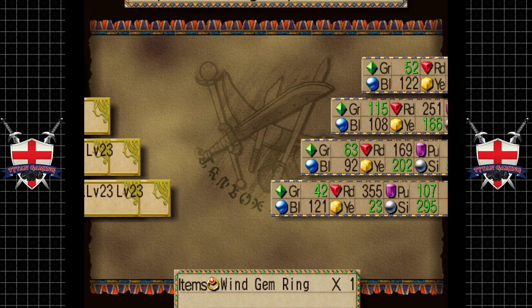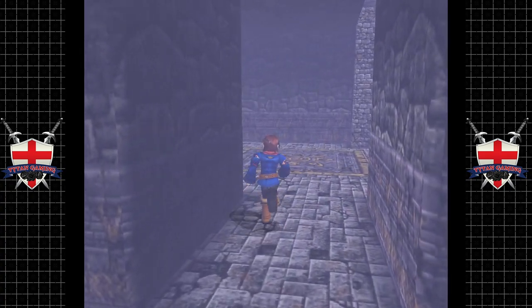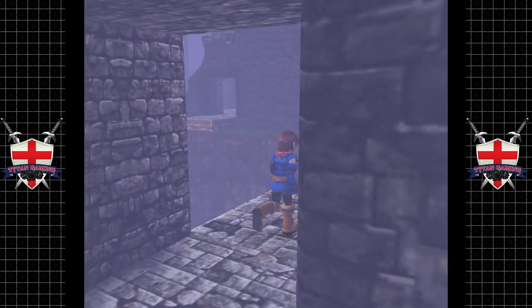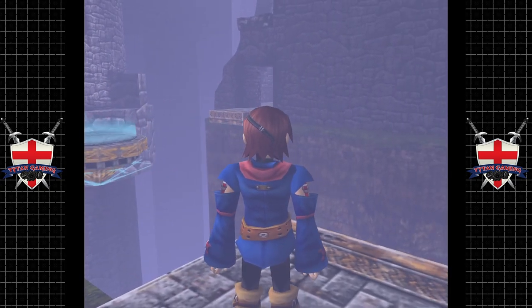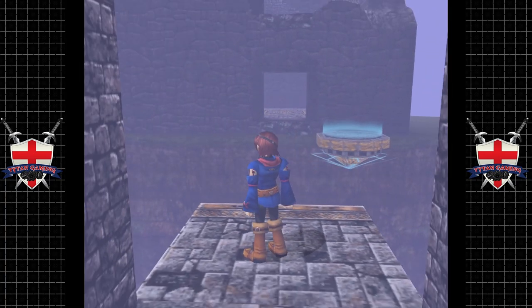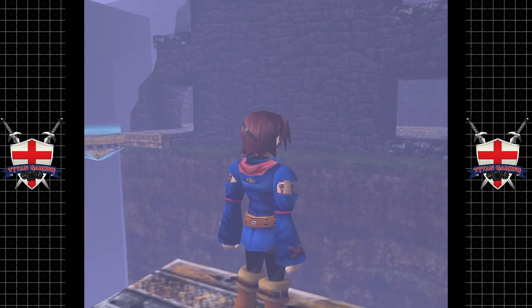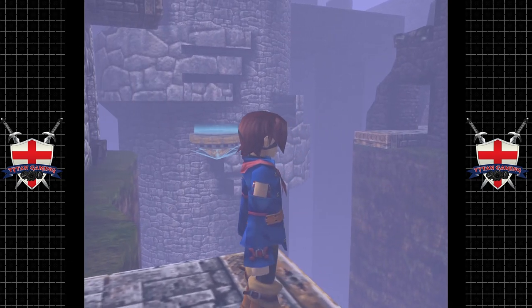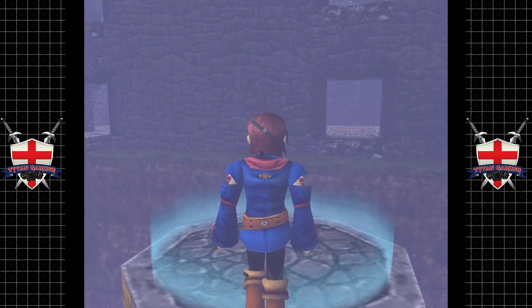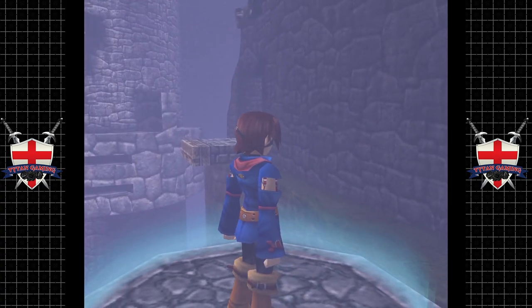We're almost out of time — hey, Wind Gem Ring! I haven't quite accomplished what I wanted to accomplish but... where does this go? Will that take us? Yeah, that's got to take us there. Cool. So if we can just get that next moonfish I'd be quite happy, because we still got a little bit of this zone left to do.